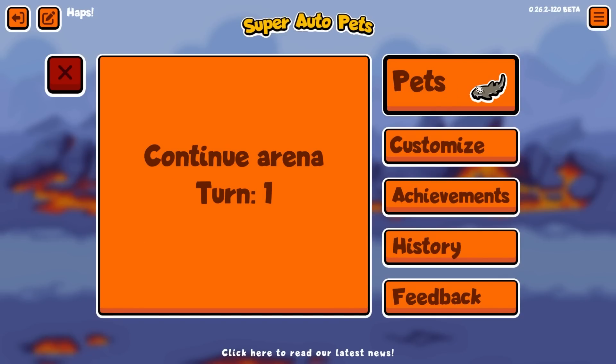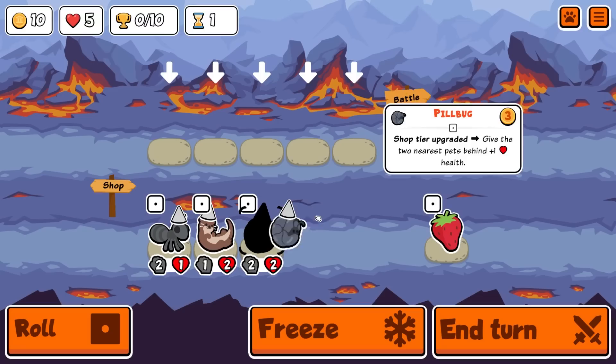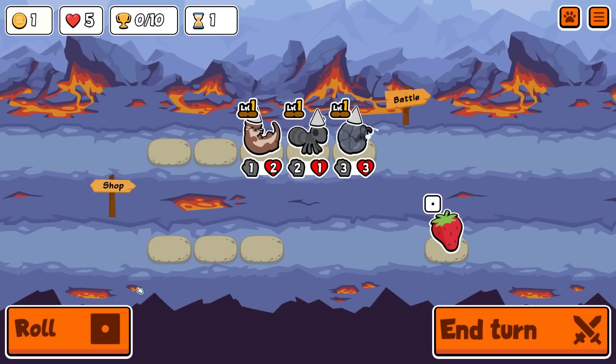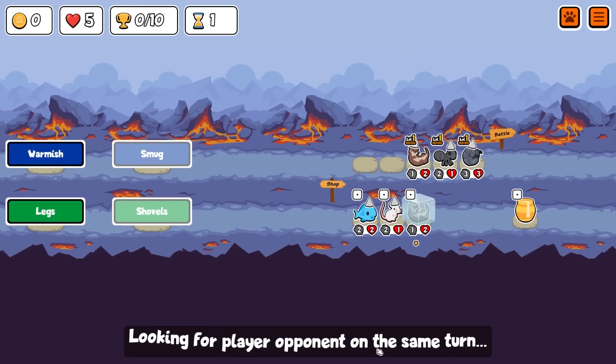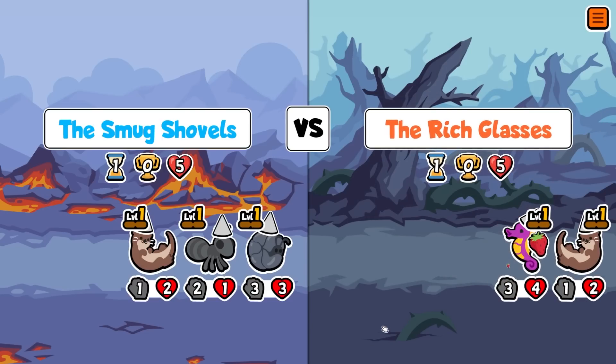Hey guys it's Haps and in today's video we are heading to the dark side of Super Auto Pets - the Abandoned Arena. Yes, we're heading there for a little vigilante mission. Now some of you may not even know what the Abandoned Arena is, and that is a good thing, because the only way you can be part of the Abandoned Pool is by continuously abandoning your game. Now why would anyone do that?